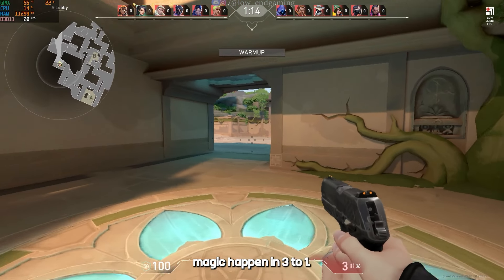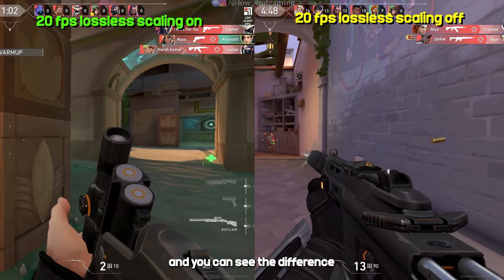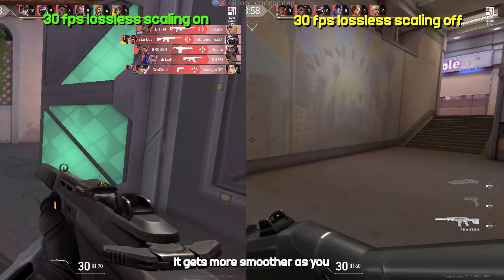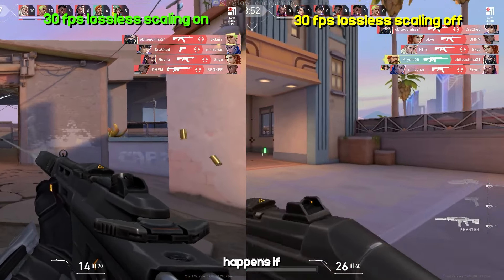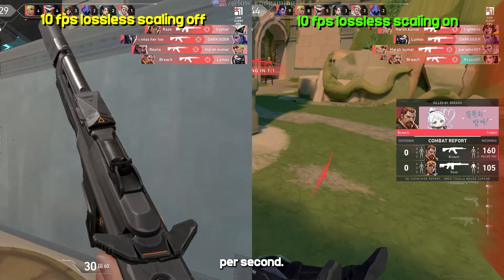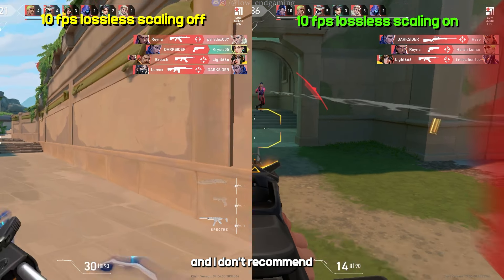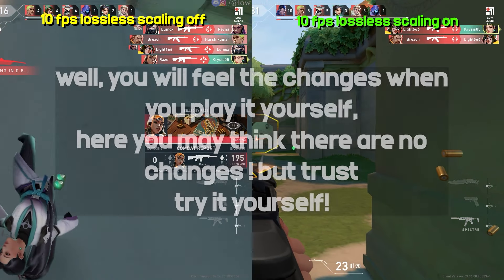And see the magic happen. Currently the game is running at 20 frames per second, and you can see the difference with Lossless Scaling on and off. Let's try it on 30 frames per second — these are the results. It gets smoother as you cap to higher FPS. Now let's see what happens if you go lower than 20 frames per second. Here I capped the game to 10 frames per second — this is how the game works, and this is how it works after turning on Lossless Scaling. The input lag is tremendous and I don't recommend playing on this. But if you still want to, all the best. And this was all about the FPS.